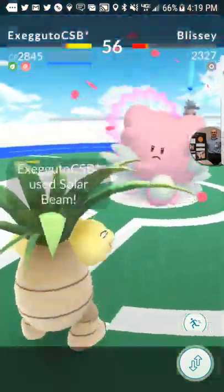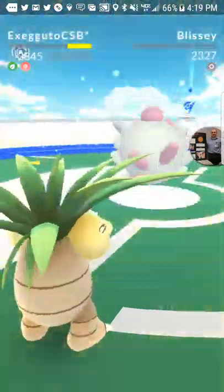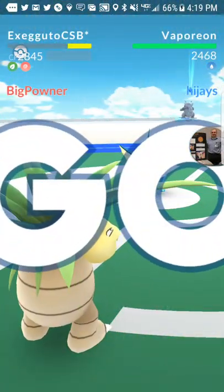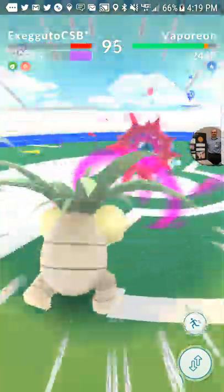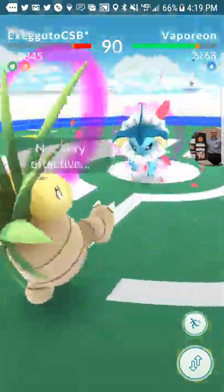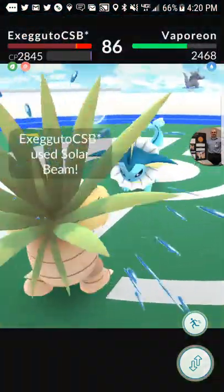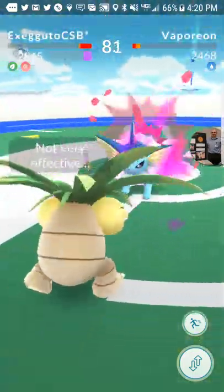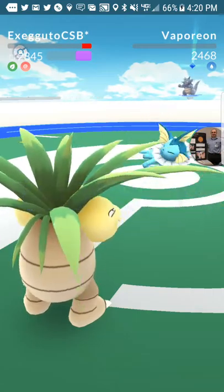Another cool thing is they do get resistances from the Psychic attacks. The Psychic is going to hit pretty easily — it's just such a fast animation. And with the Confusion, unless you're just expecting the attack and you wait for it, you're probably going to wind up getting hit by it. But you can see how effective this Pokemon is. It just shreds through stuff.